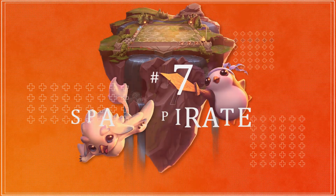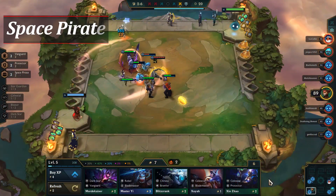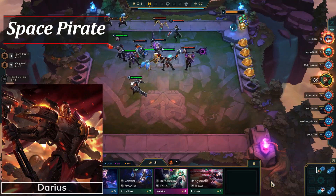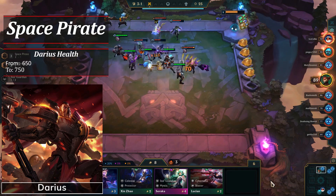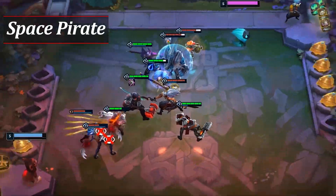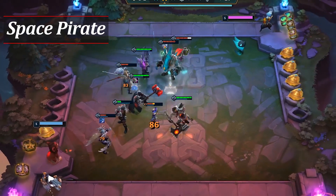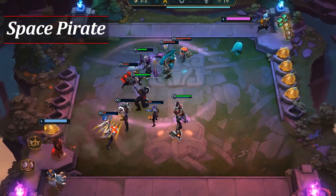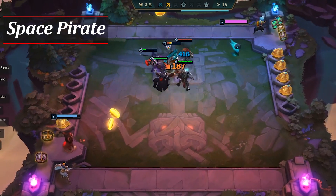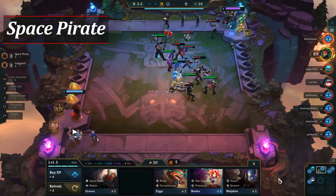Let's talk about another early game trait: Space Pirates at number seven. While this trait can be hard to pull off later in the game, it can be extremely useful early on to net you extra gold. Darius was also buffed in 10.7, as his health was increased from 650 to 750 — quite a significant amount for the early game. It can be a bit difficult to get this trait going quickly since there are only three champions available early, but with Graves being a one-cost and Darius a two-cost, it's not too hard to play.